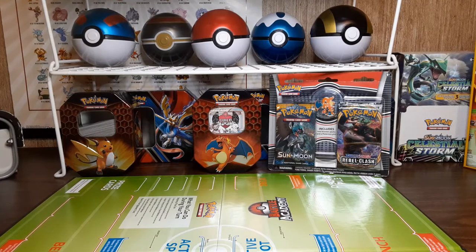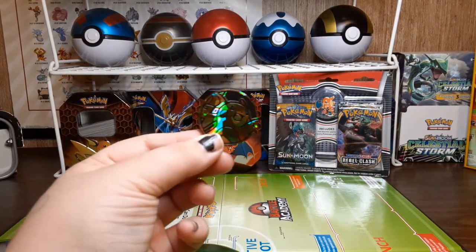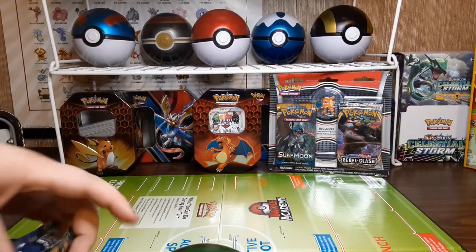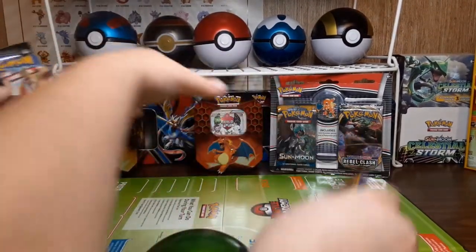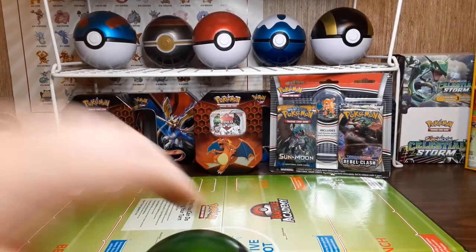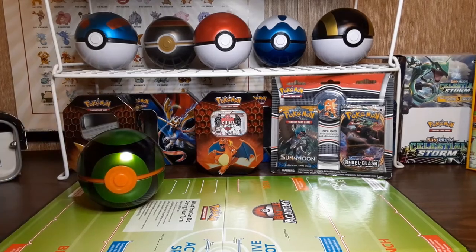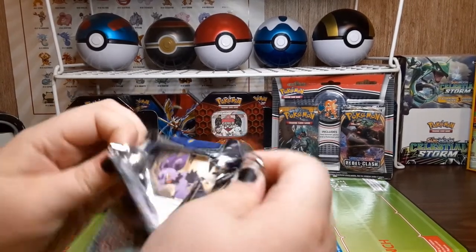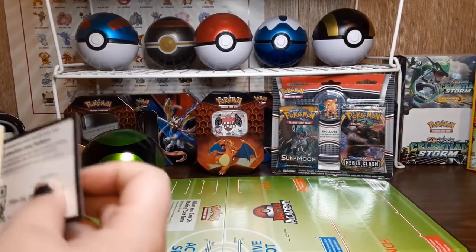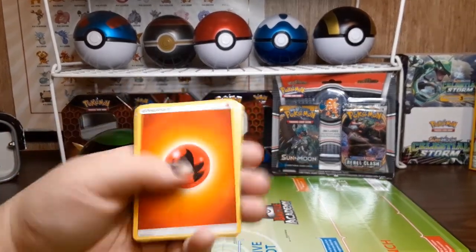We have a Raichu coin, we have an XY Evolutions pack, a Crimson Invasion, and a Burning Shadows. We're going to open Burning Shadows first. Here we go - there's the code card, we have Fire Energy.